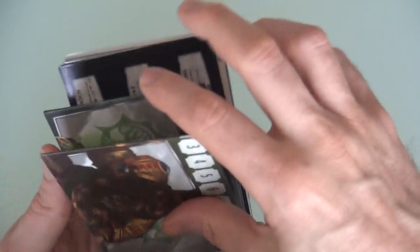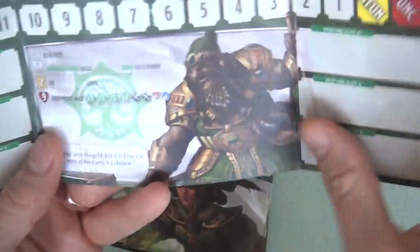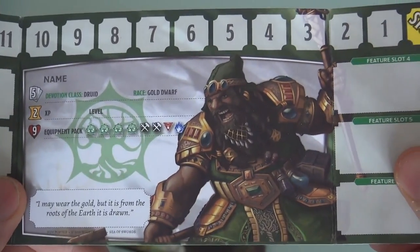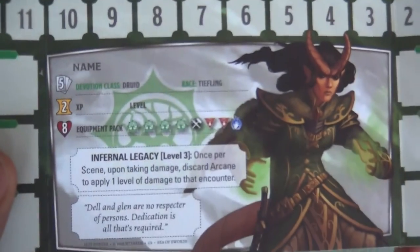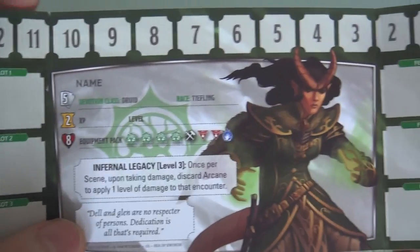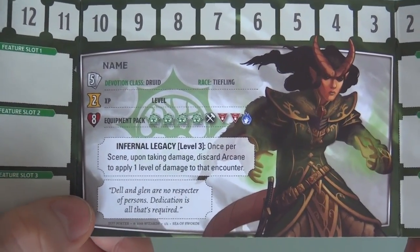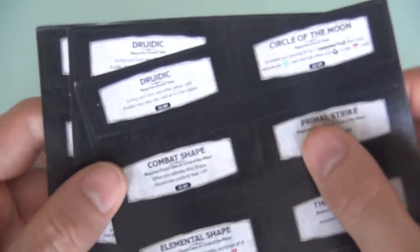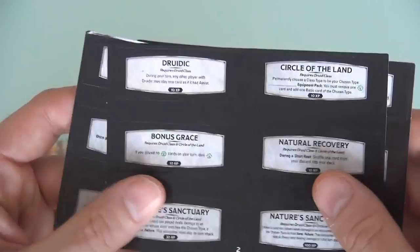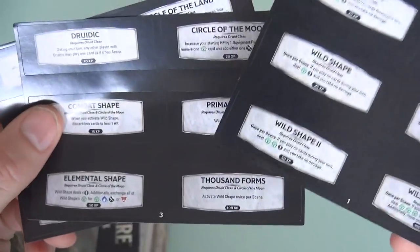Like before, you get two new characters. This is druid-centric, so we have got a Gold Dwarf Druid — looking very cool. And then the Tiefling Druid, who has their Infernal Legacy. Another new combination. If you were thinking about branching into druids, and you might want to now that there's that new druid card available, that's all very nice. And of course there are stickers. In case you didn't have the Heroes expansion, here's a bunch of stickers all about druid upgrades if this is your first introduction to druids.